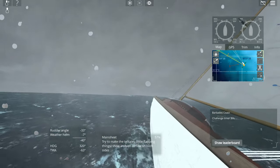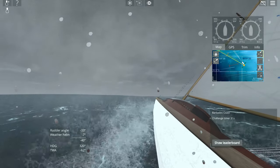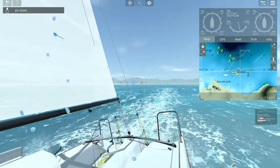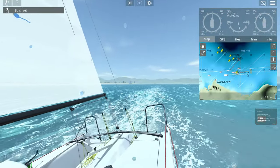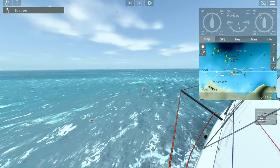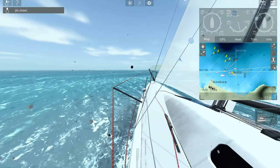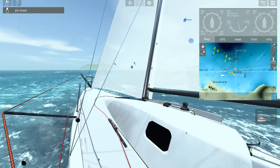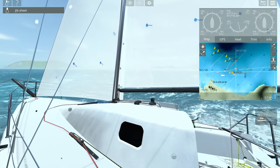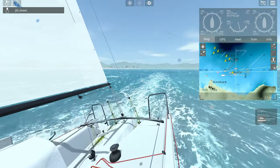For those of you who bought the original Sail Away — the sailing simulator, which I'll refer to as Sail Away 1 from this point onwards — you might actually be surprised to learn that you already own Sail Away 2. You own the basic version anyway. Rather than releasing a new and improved experience, Sail Away have actually changed the name of Sail Away 1 to Sail Away 2. And when they did this, they took away some of the features you already had and placed them behind a paywall called Pro version.